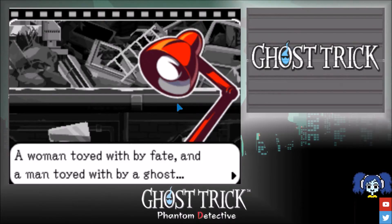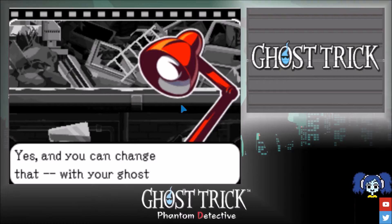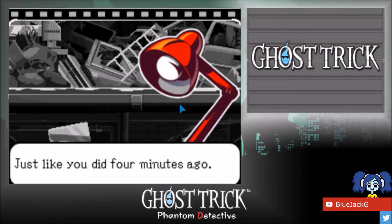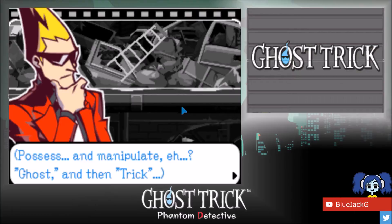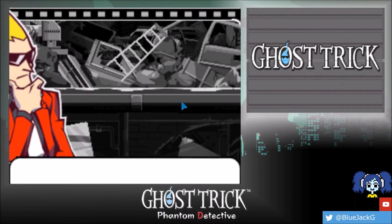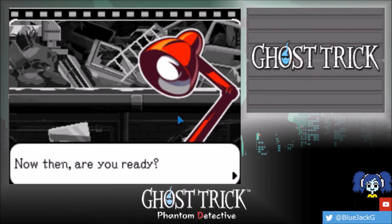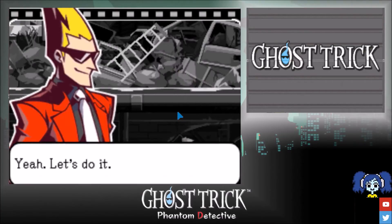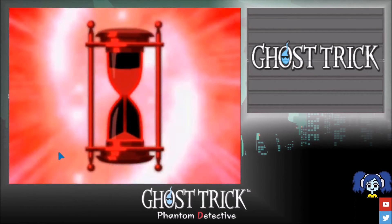And there you have it — the last four minutes of her life. Kind of ironic when you think about it: a woman toyed with by fate, and a man toyed with by a ghost. She still died. But you can change that with your ghost tricks — possess and manipulate objects, then perform tricks. And you can rewind these four minutes as many times as you like. Are you ready? Yeah, let's do it.